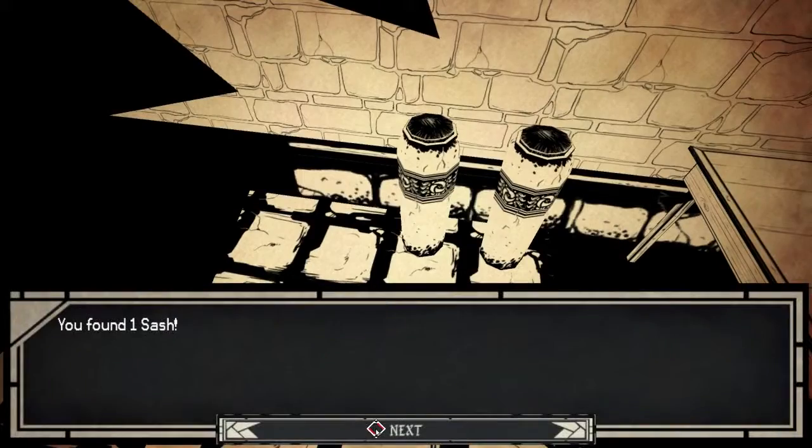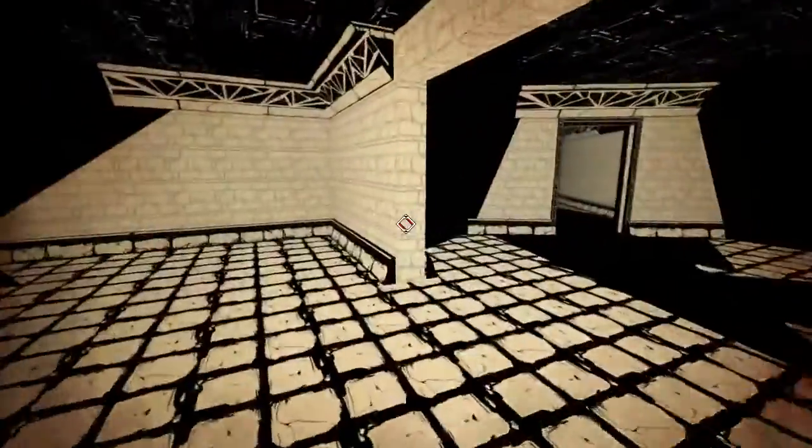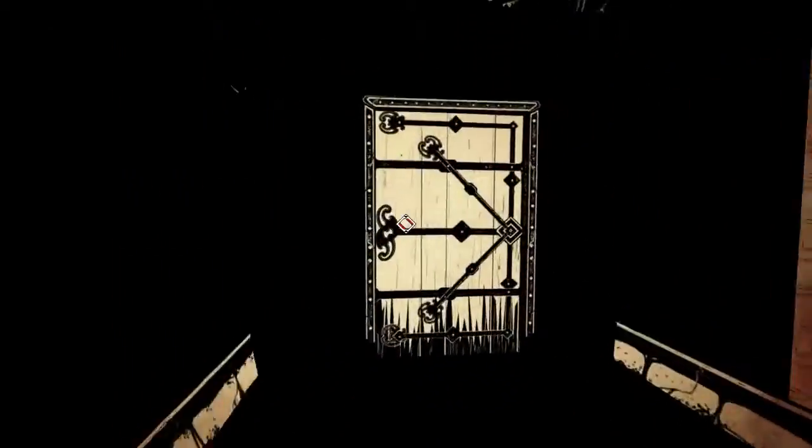Maybe I'll find some baking soda to throw in there or something. 88 gems, a sash, and an axe — an axe I already have. Let us proceed.